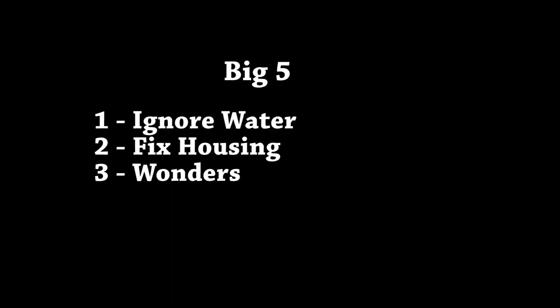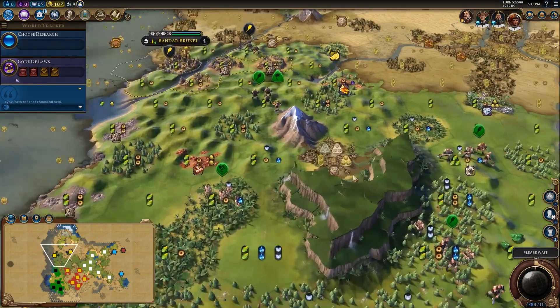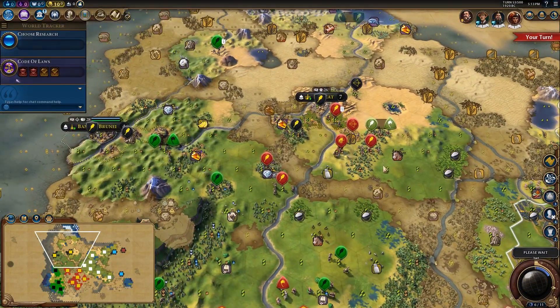Problem number four: what I call the wandering problem. AI has a tendency to just run around in circles with their settlers — wandering the map, clueless, aimless, wasting time, wasting the advantage they have. This problem comes in two parts. The first part is that they have a tendency to wander to the other side of the map. It takes like 30 to 50 turns to get there, then they settle, and it's not even a good spot. It's not like they got uranium next to a wonder — it's just an average spot they've traversed the universe for.